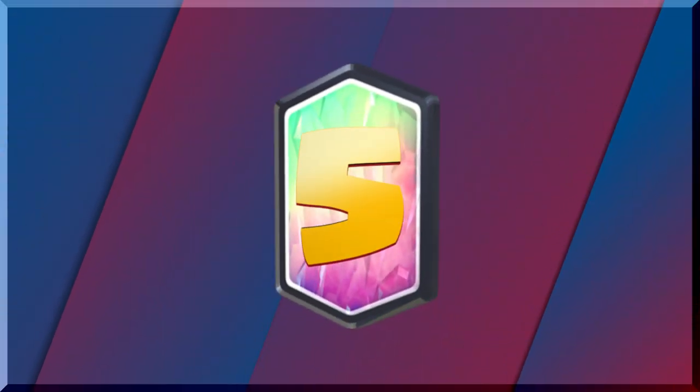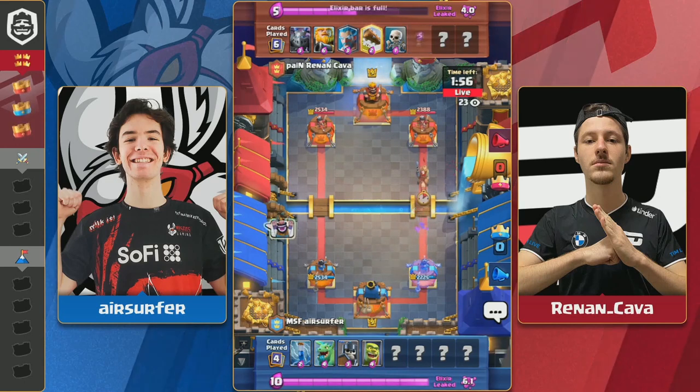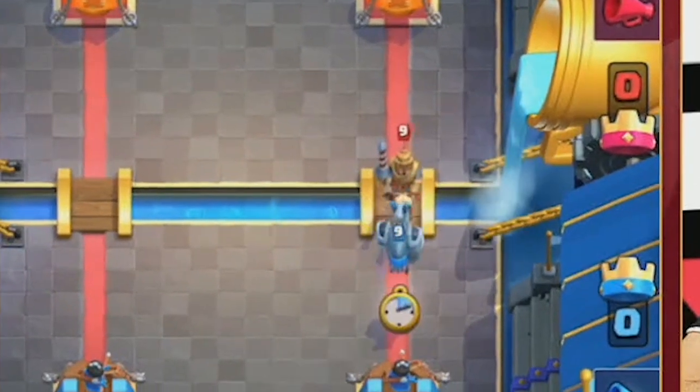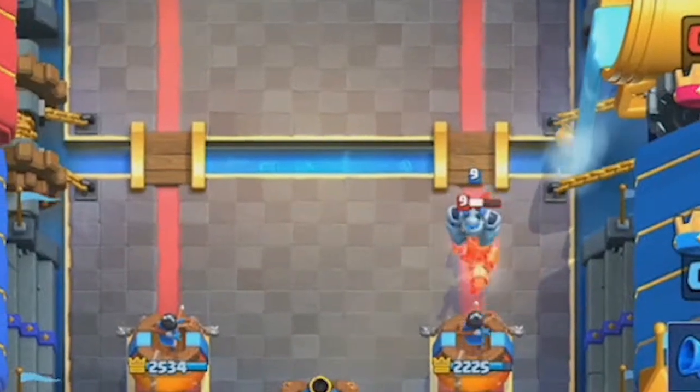Let's dive into the Clash Madness with Air Surfer of Misfits Gaming against Ren and Kava of Pain Gaming. In their first match, Ren and Kava show ultimate dominance by playing a Prince at the bridge, taking advantage of the fact that Air Surfer had used his main counters, Guards and Goblin Cage.